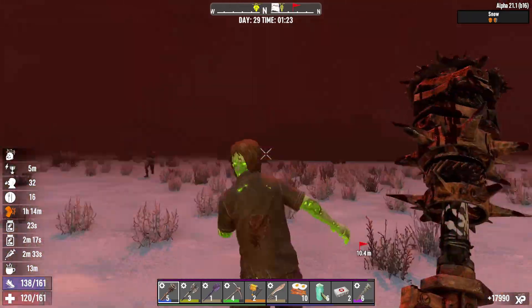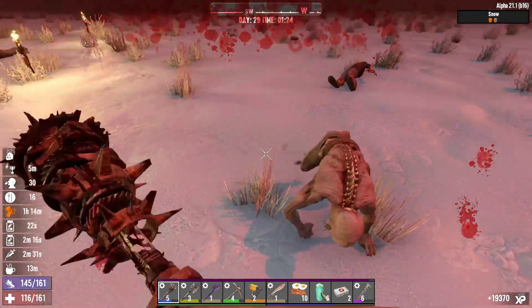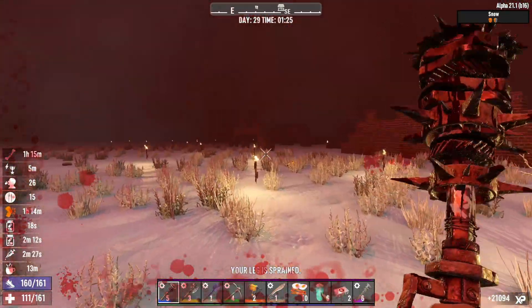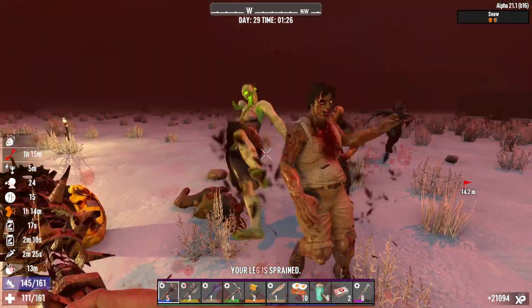I want to show you a bad debuff you can get during day 7 of 7 Days to Die. It is this one right here — the red bone, the broken leg debuff.